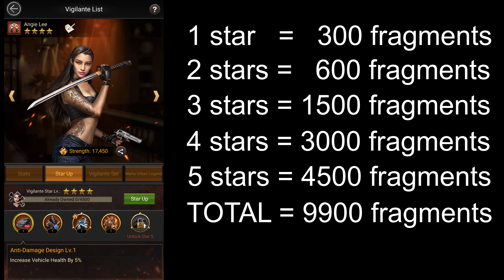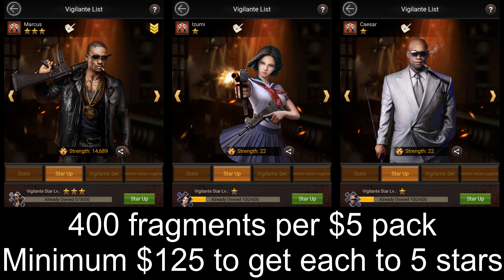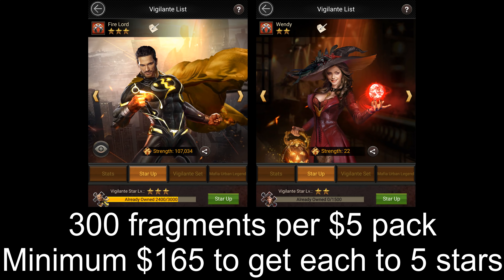For vigilantes like Angie, Bruce, and Paul whose $5 packs give you 450 fragments each, you'll have to spend at least $110 to upgrade each of them to 5 stars. For vigilantes like Marcus, Izumi, and Caesar whose $5 packs give you 400 fragments each, you'll need to spend at least $125. For vigilantes like Firelord and Wendy whose $5 packs give you only 300 fragments each, you'll need to spend at least $165 to upgrade each of them to 5 stars.